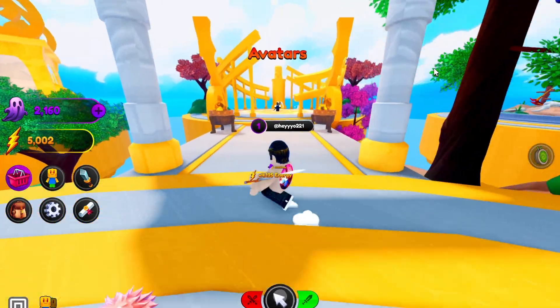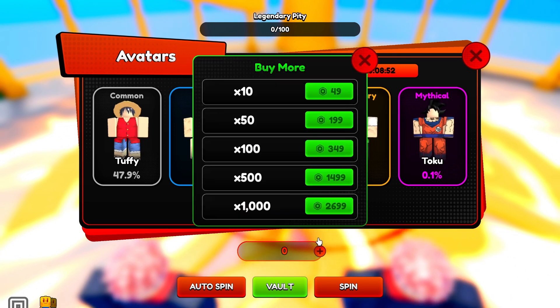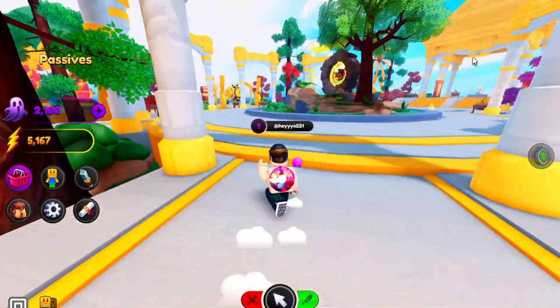If we go over here there's the avatars, which are like skills. I don't know how to get these yet, but I'll definitely figure it out. I imagine it's going to be similar to the last game — codes and time trials will probably help. Right now Toku is the mythical. I don't know if there's a secret one, but I assume not.